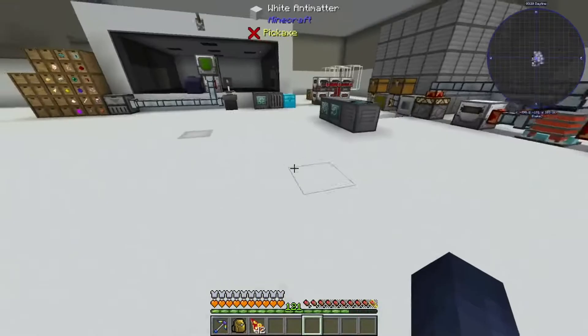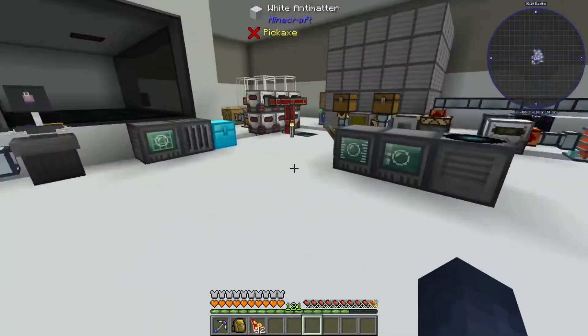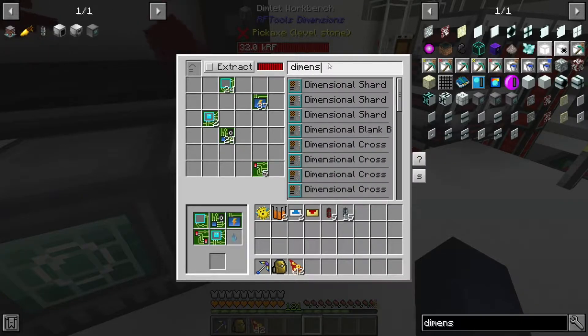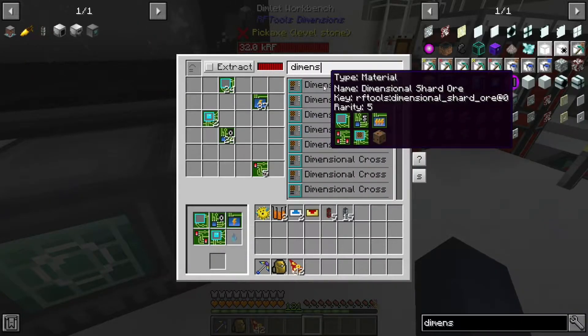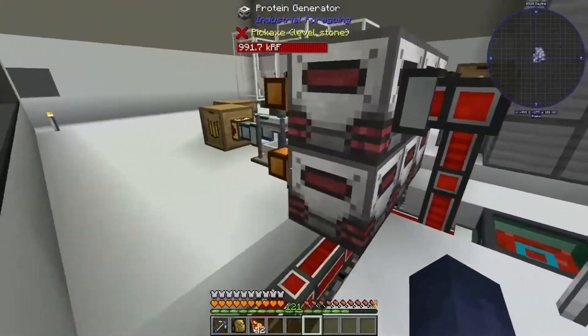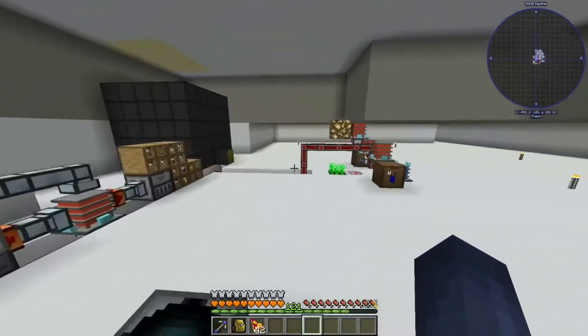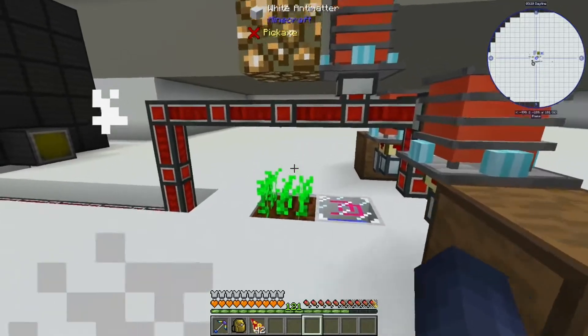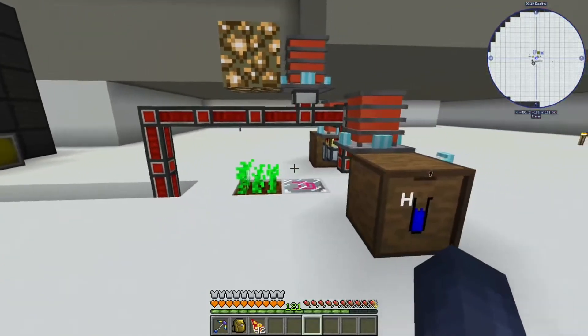I want to get a dimensional shard material setup, and the thing with this is that if you try to set up a dimension with this in it, it takes 15,000 RF per tick to run. We're only making like 2,000 RF per tick, but with this setup I think we should be able to make close to 20,000 RF per tick.